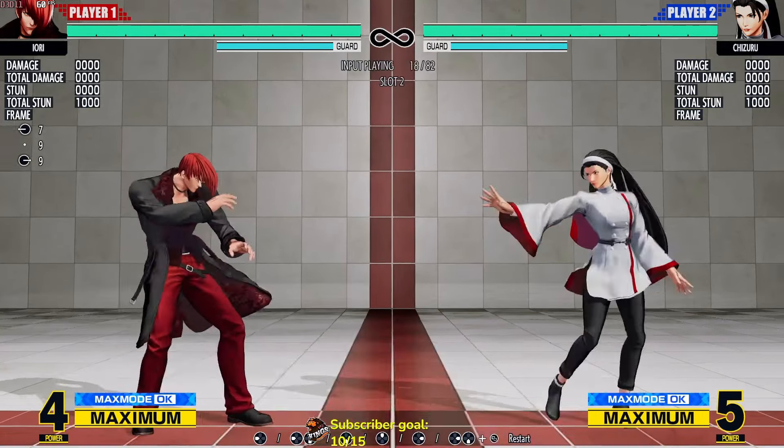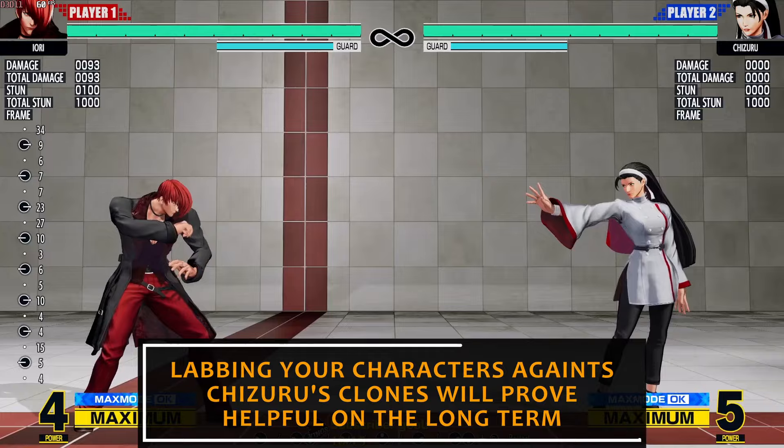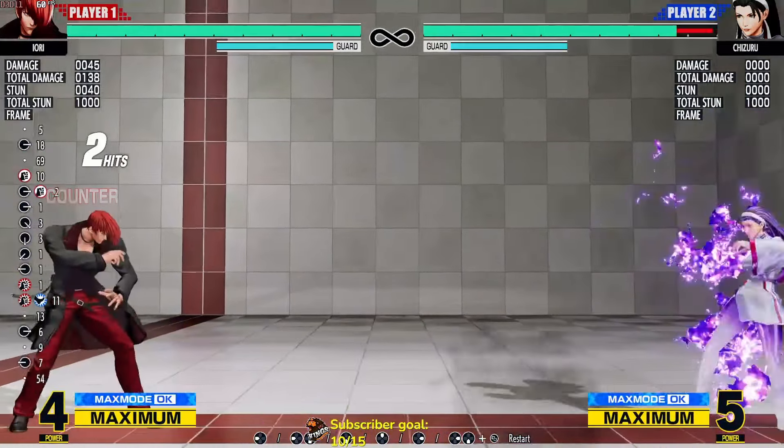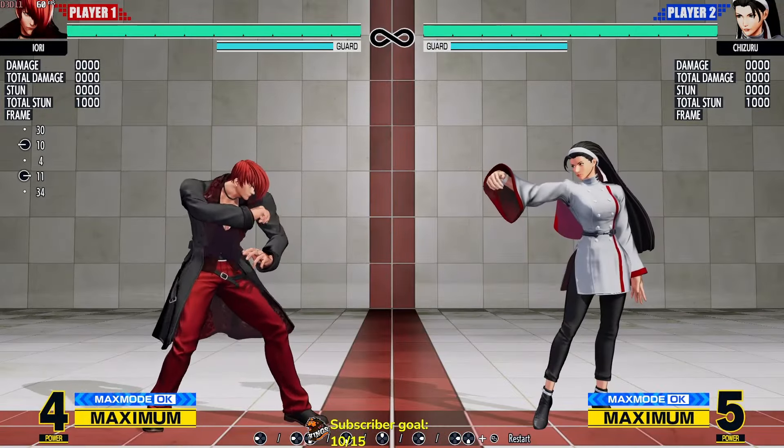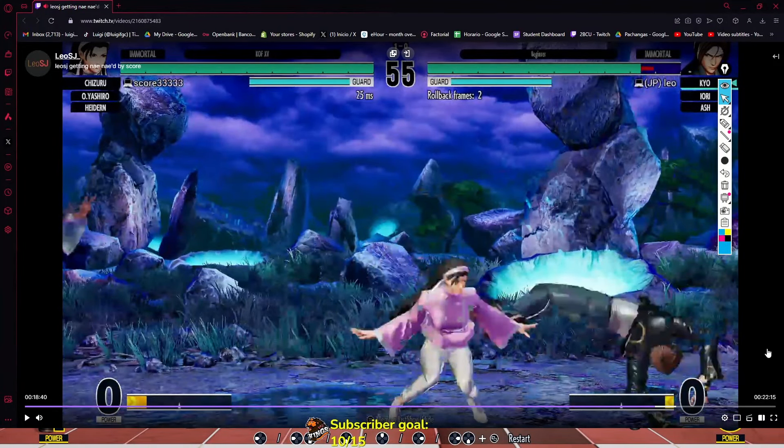You can also CD the clones — this gives you the best reward, and of course you get the combo with the Ori and free corner carry. Another thing: you're whiffing a normal and then hopping in. If you know that his approach is with her clones, interrupt them — don't jump in. You can certainly use CD, and you have two characters with evasive CDs, so those are another way to counter her clones.